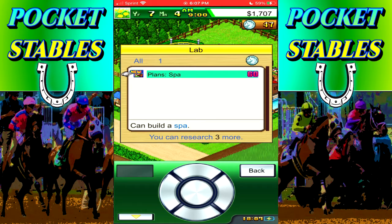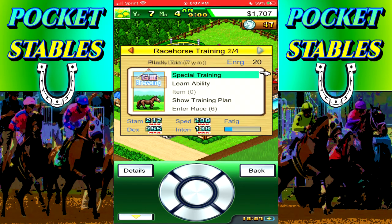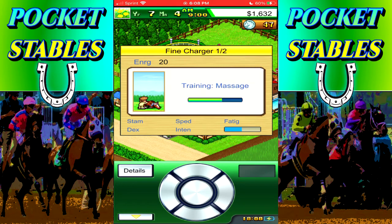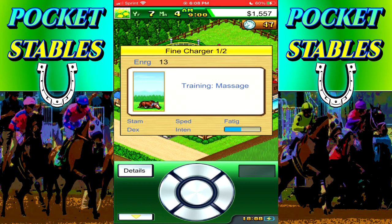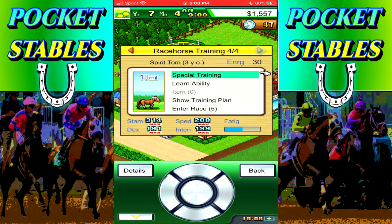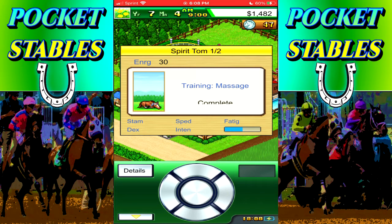Actions lab - you can build a spa, we don't have enough medals for it but we'll do that eventually. Let's go ahead and get Fine Charger and Spirit Tom's fatigue down. Fine Charger's stamina is only 174 - I should have been much more mindful of that, but that was an honest mistake. Now I know what to do for Fine Charger next time. We might do that race back to back again - I want to change the tactics because I know Spirit Tom can win with E. I want to see if Fine Charger can get up there for second place if we have him race more conservatively.